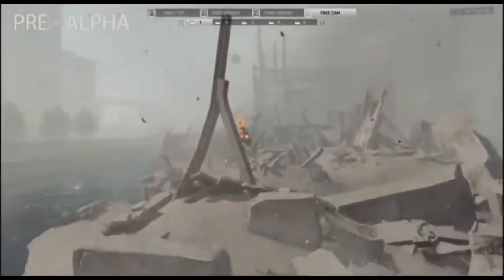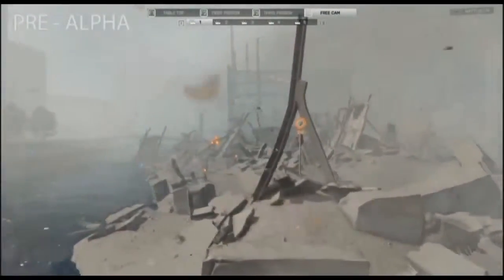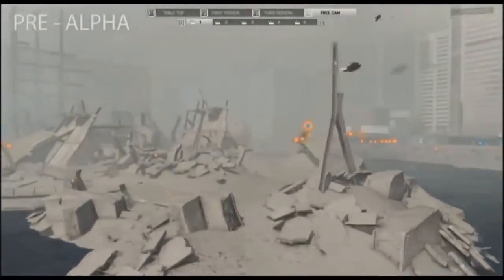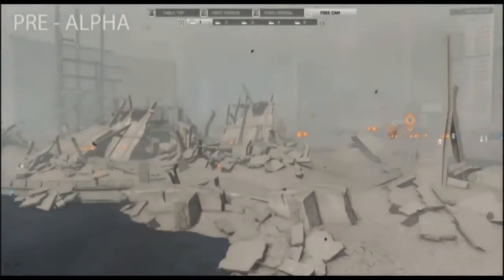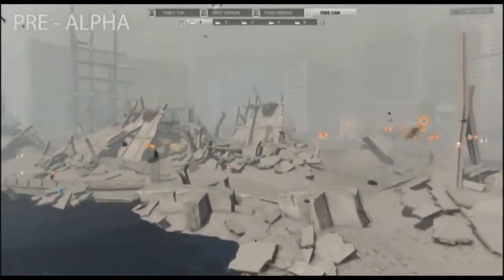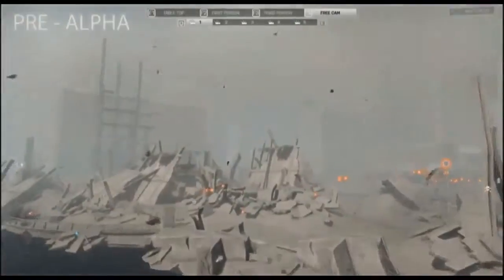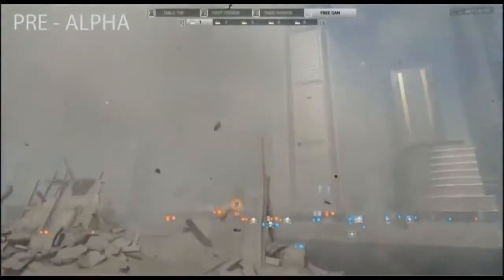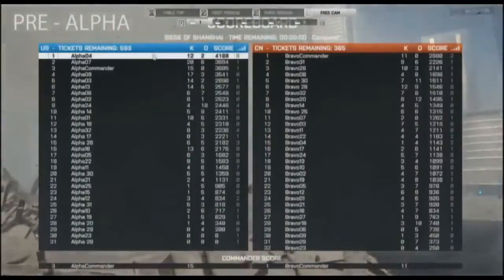They've gotten to the sea point — look at all this destruction and debris. Two things to note: the ground has changed, and it's pushed the land out into the harbor area. The sea flag has also changed position. If we tilt our view up, you can see all the dust and debris out there, and that's not only going to impact long-range battles — it's also going to deter any helicopters.